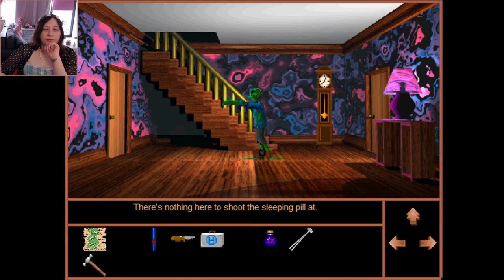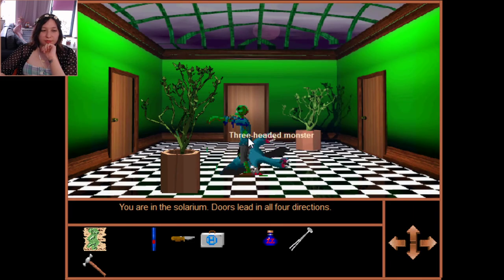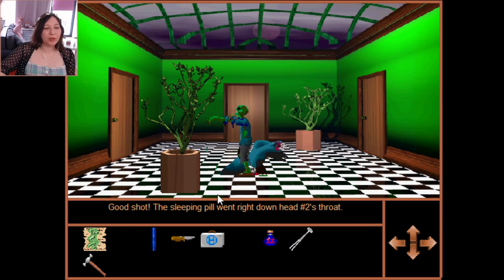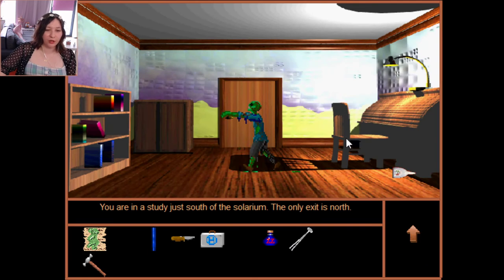Oh! I think I have to shoot it at him — let's shoot! Yes! 'Good shot, the sleeping cure went right down a head's throat.' That was hard — really hard. I didn't think I had to shoot it by right-clicking the straw on the sleeping pills in inventory. But it worked — we can continue!